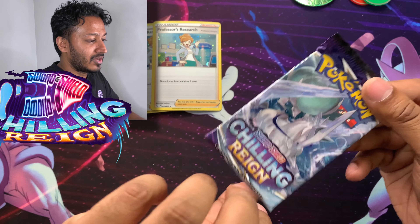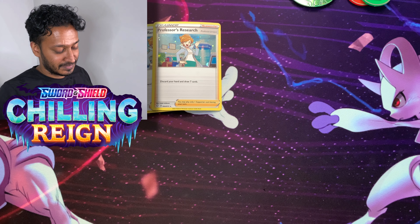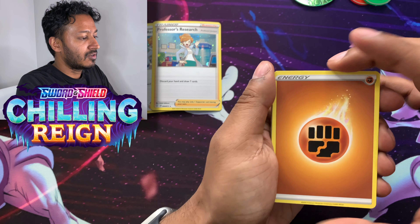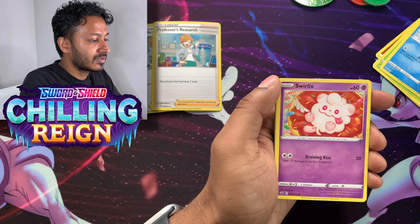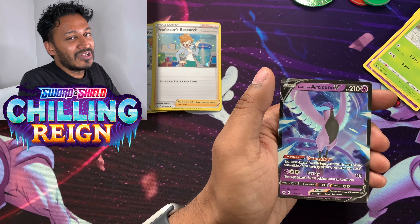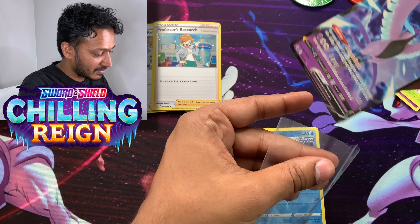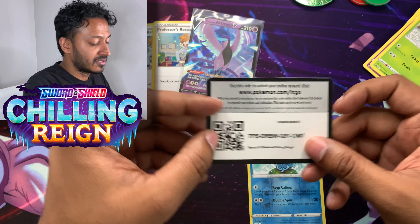First pack — Chilling Reign. I'm still looking for the Galarian Birds alternate art. If I can't find any, it's all good, there's always another time, and eBay is always there. We got Fighting Energy, Twokki, Rugged Helmet, Galarian Chestblade, Snowbird, Sneasel, Swirlix, Porygon, Lady Bomb, Reverse Holo Sawbill, and Galarian Articuno V! My heart would have dropped if that wasn't alternate artwork, but I'll still take it. First pack magic, guys — we got a hit! That's what I'm talking about.